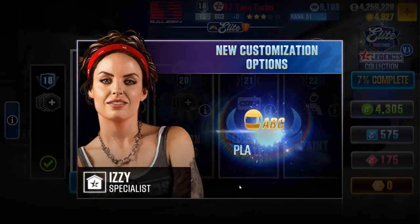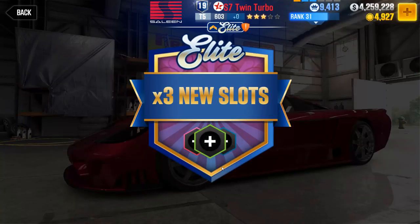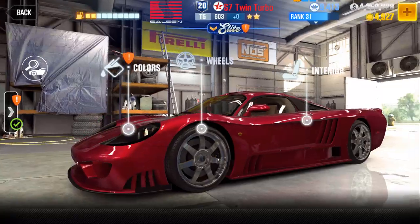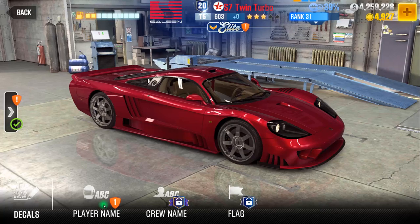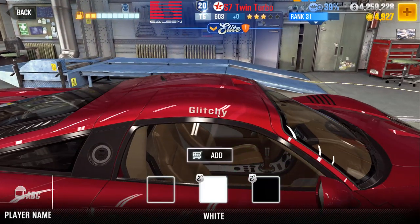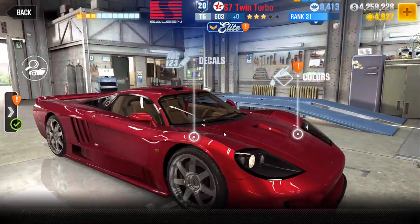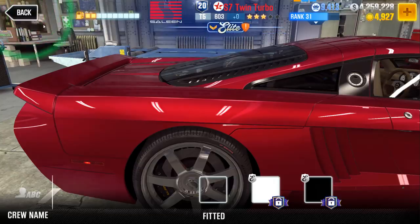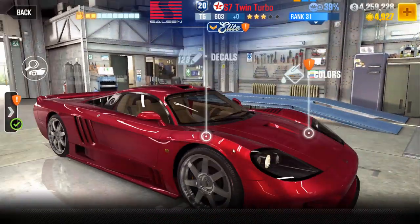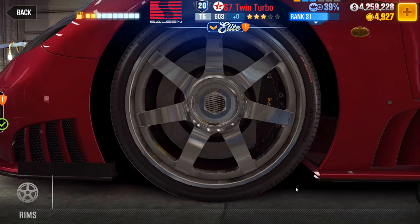Alright, player name — kind of want to try that. Same thing with the race number, I kind of want to try that too. Let's check out what player name does — let's go to decal over here. Player name — cool, I could put my name on there: Glitchy or Black. Alright cool, so it doesn't have the color tag — that's pretty nice. You can also do crew name — put the crew name on there, that's pretty awesome. Not gonna show you guys what that is, but yeah.